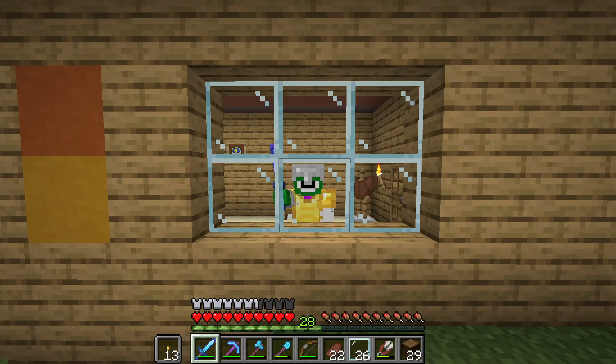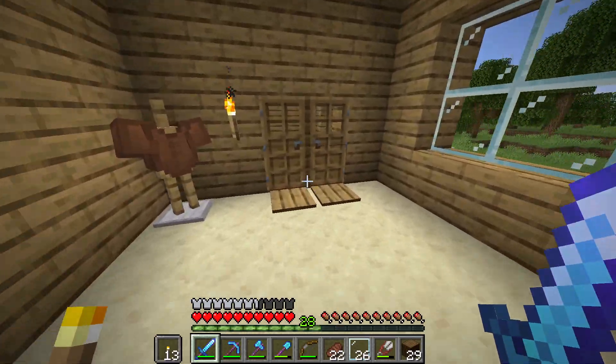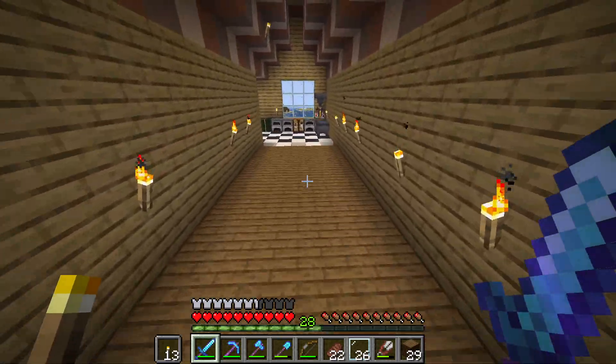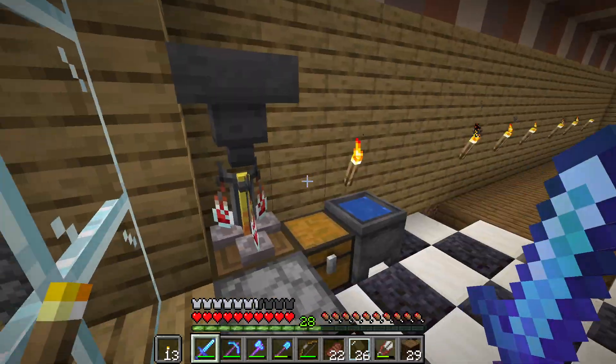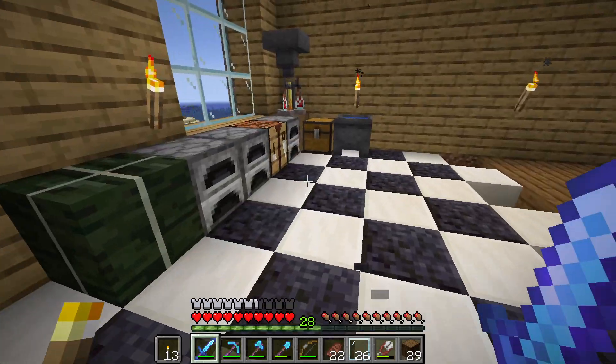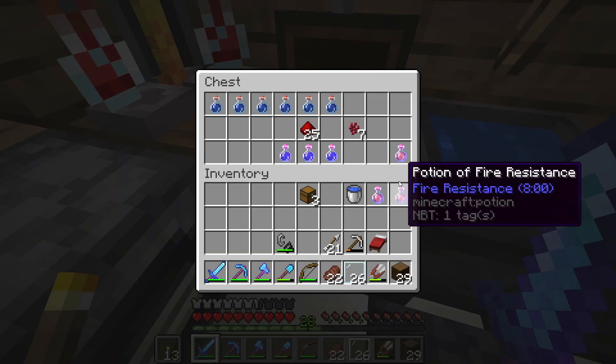Hey guys, welcome back to iCraftMC. In the last video we worked on setting up our new brewing area. In this episode I'll be doing some strip mining in the Mesa biome to try and get some gold. The reason we want gold is so that we can go do some piglin trading in the nether and have a lot of gold to trade with the piglins.